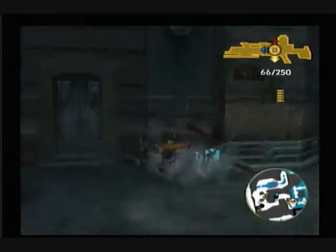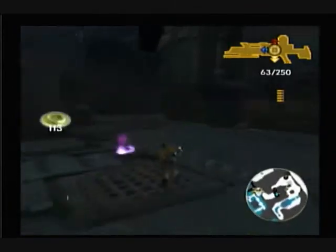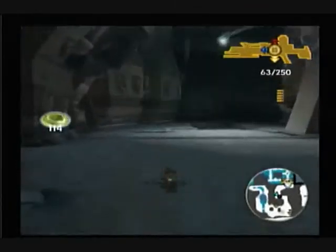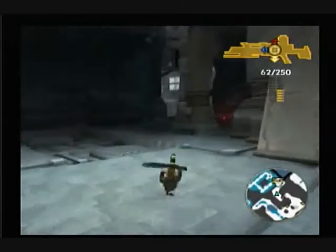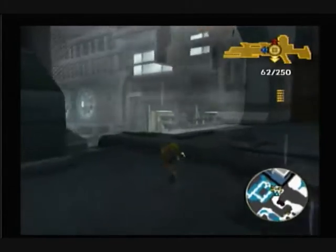It's just some health and some blue ammo. Then let's go over to Samos. This is something I was talking about in Jak 2 — a new barrier was put up as a plot point.